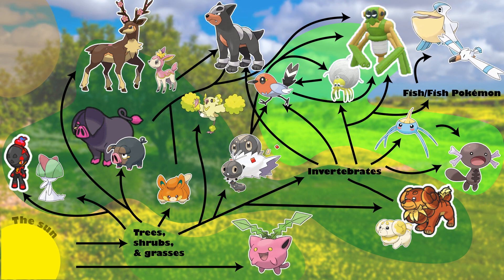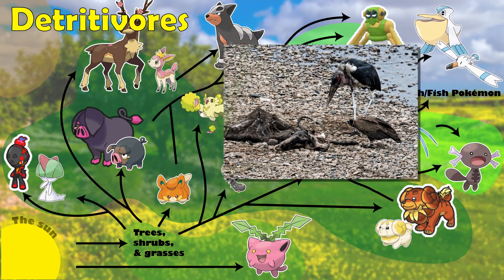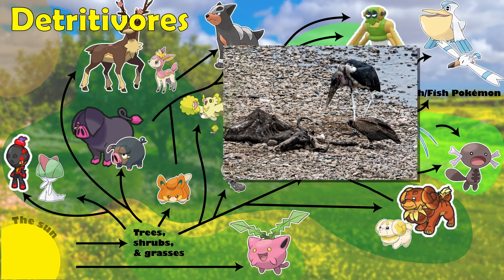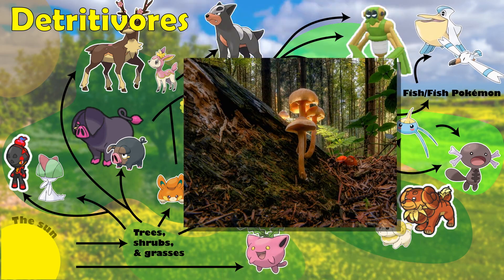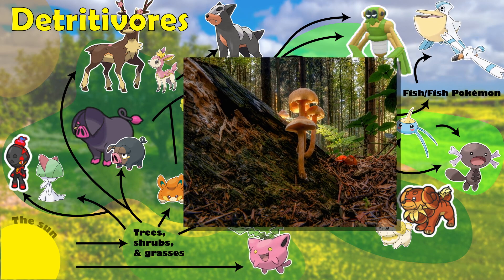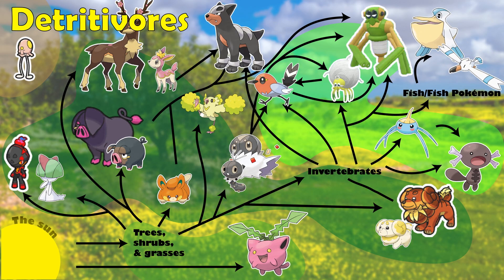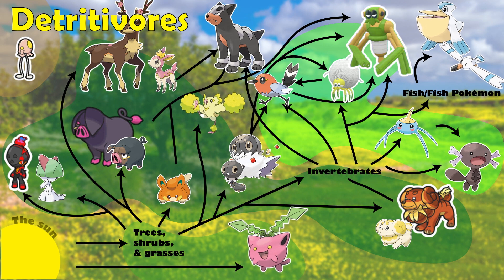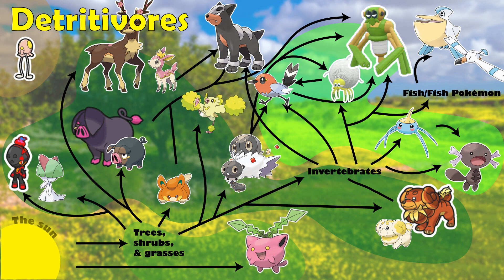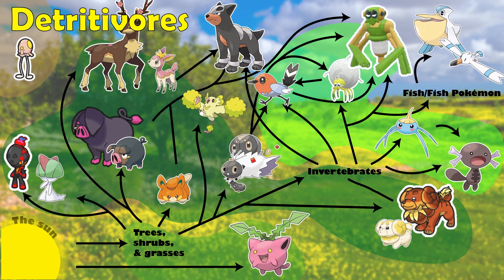Finally, our last category for every complete food web belongs to our detritivores. These are organisms that feed on decaying plant and animal material and are sometimes called scavengers, but this role can also be filled by organisms like fungi. This category is important for cleaning up the landscape and for recycling nutrients back into the soil and the environment. This category is represented by Toedscool, which inhabits the damper locations in Area 1 and is mostly going to be feeding on and breaking down decaying plant material, helping ensure that our landscape is not covered in fallen trees and logs.